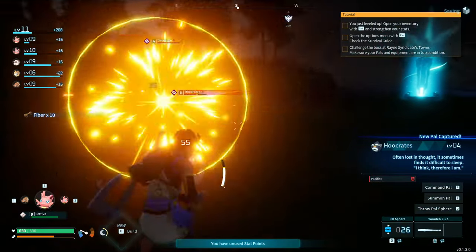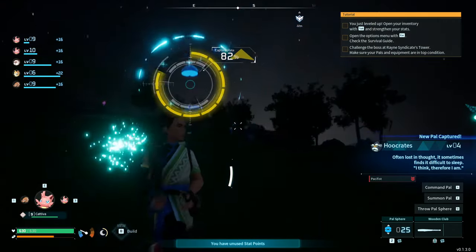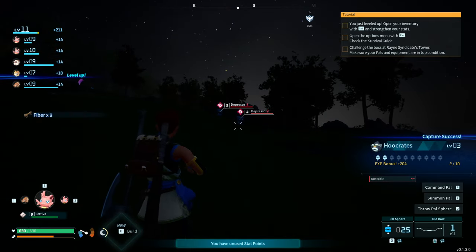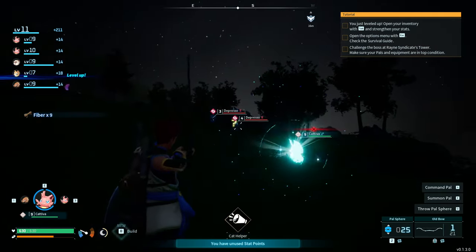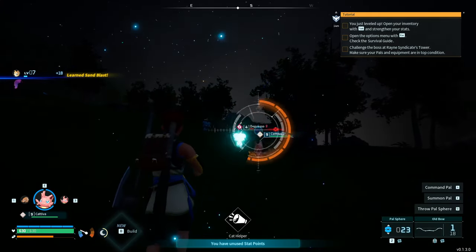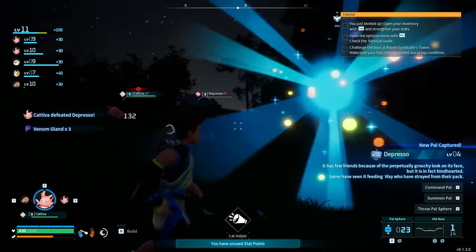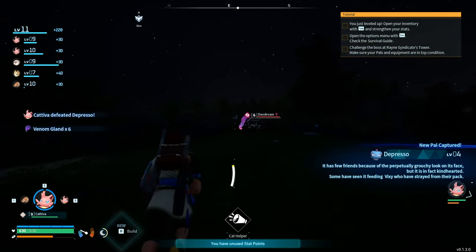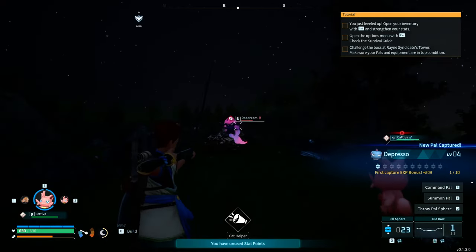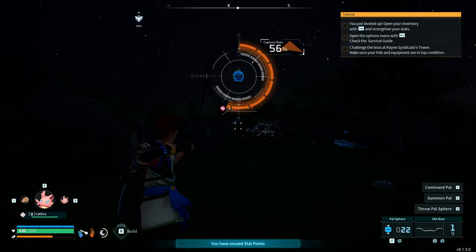70% capture rate this time. There are some Desperados over there — these can do a bit more damage, so we might want to use arrows. We missed one, but grabbed another. One unfortunately died but we got the venom glands. There are Daydreams here too — slightly higher level — but using our pal power should make them easy. We'll put our power away to avoid doing too much damage before throwing the sphere.